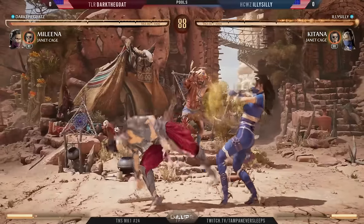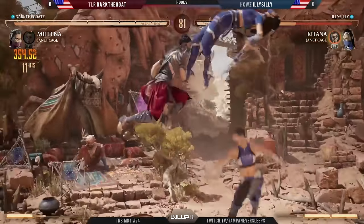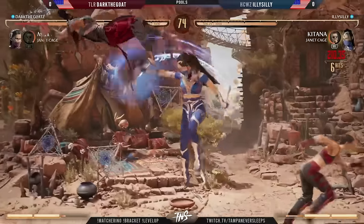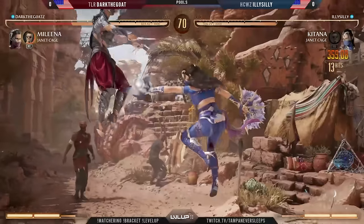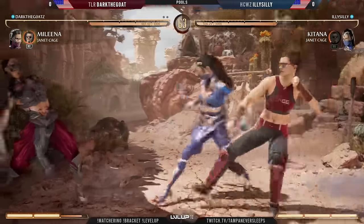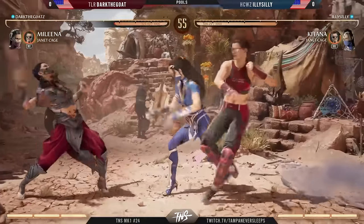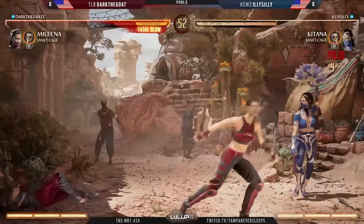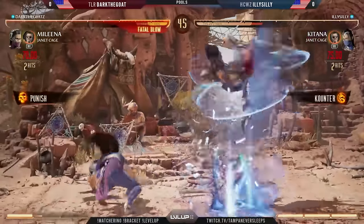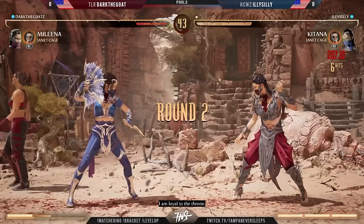I want to see it but I can't see the vision of Katana and Janet quite yet. But Illy Silly surely has something up their sleeve. Quick double — and there's your answer. That is exactly what makes this matchup dangerous. We're also seeing the same from Dark the Goat — we are going to be looking at 35 to 40 percent damage combos from both of these players. The parry — but the teleport! Was that a trap all along, Illy Silly?